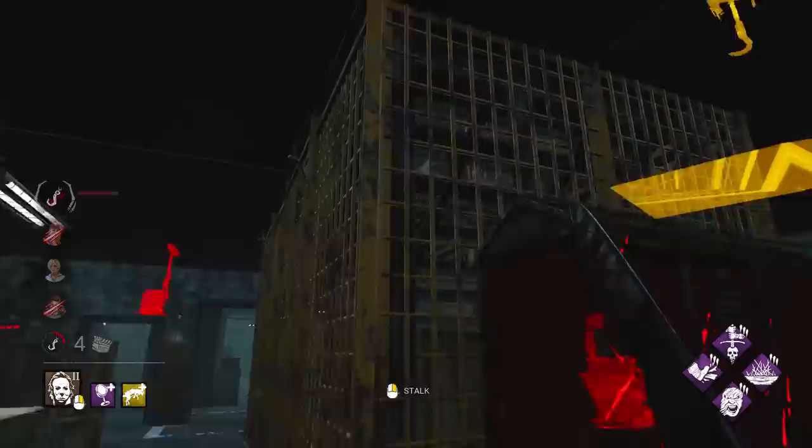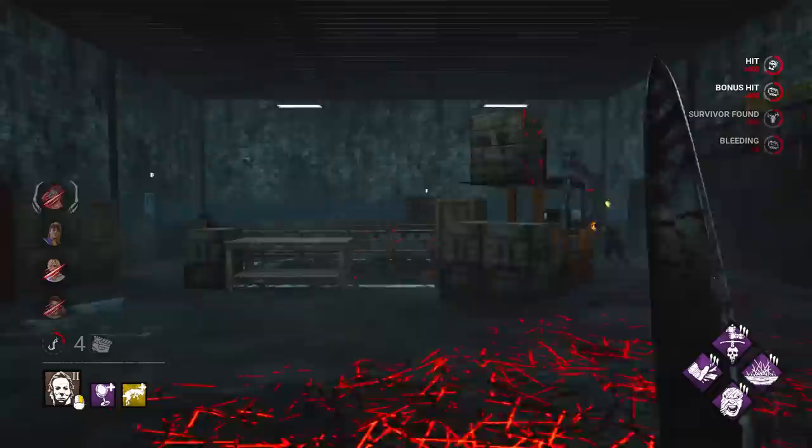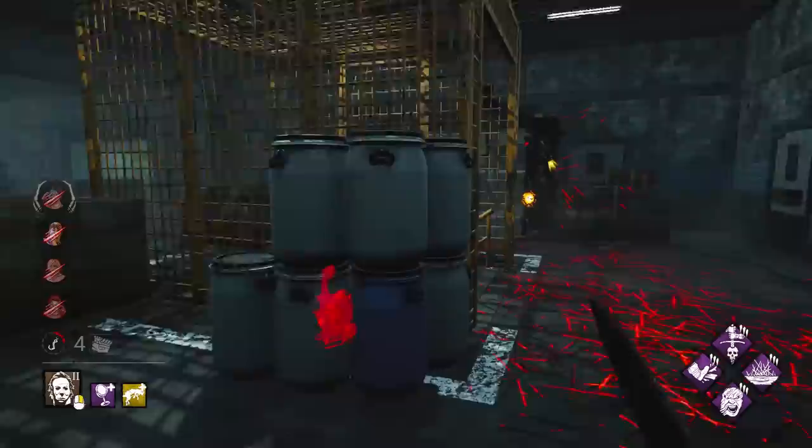Two people going for the save right here. I want this person — see how long she body blocks. You stunned me — I dare you to stun me. I'm going to chase her and let her get to a pallet so she just dies in one hit. No pallet — I think I've used all the pallets here.